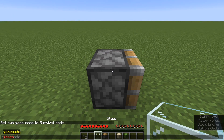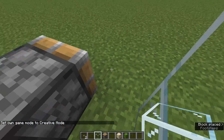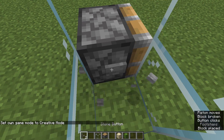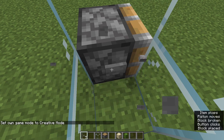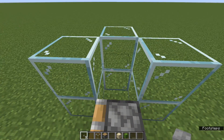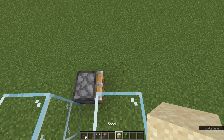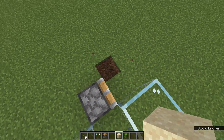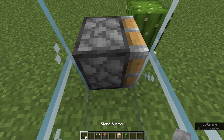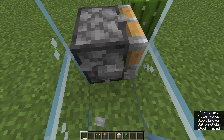Every time you pick up the button you can replace it on the side of the block. You can build a glass box around yourself to make sure the buttons don't go anywhere else, and you can continually zero tick a piston like this. This actually allows you to zero tick a cactus plant manually — what you can do is place a sand block there with a cactus on top of it.